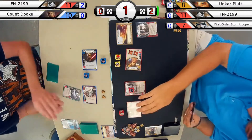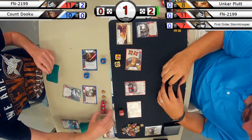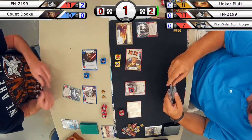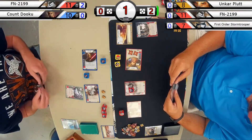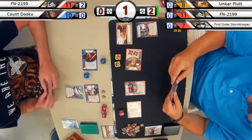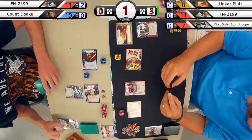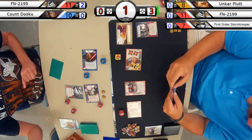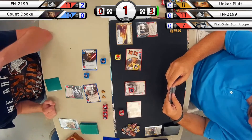Stormtrooper rolls in two range damage, while FN rolls in a shield and two melee, then re-rolls the riot baton for another melee damage with a cost. Gaining a resource on the right, pitching to re-roll on the left — looks like a couple of blasters there and some melee damage.